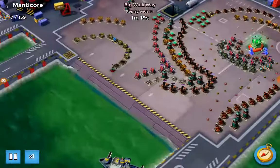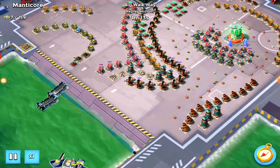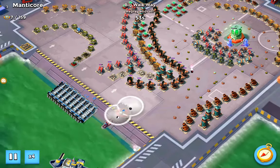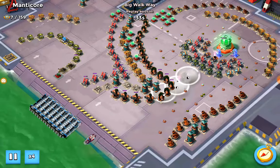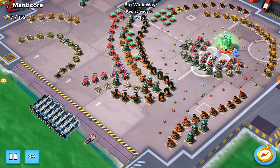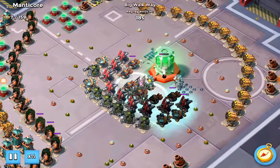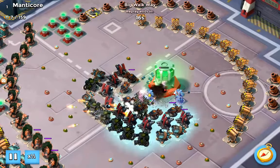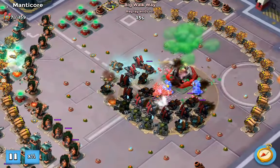Let's look at the actual takedown of Manticore. Big Walkway comes in on Manticore - flares the Zookas to the right, flares them up all the way. Let's slow this down - throws critters, shock, shock, shock, shock - three shocks, Battle Orders, and down it goes.